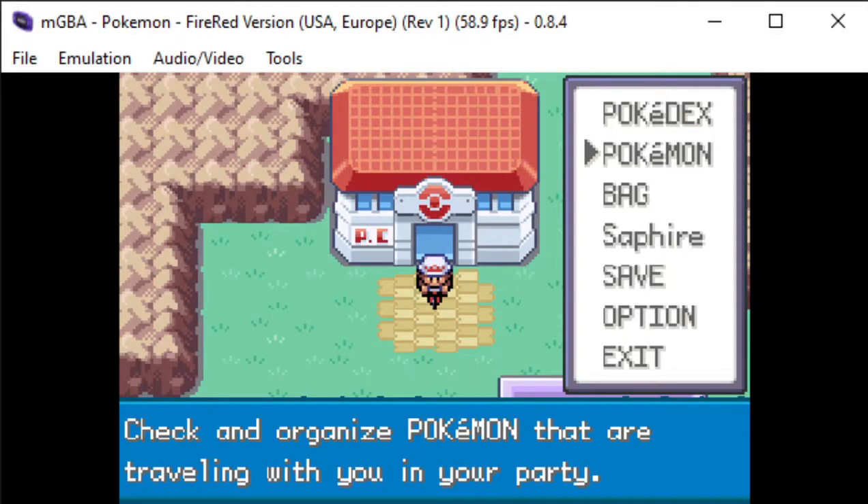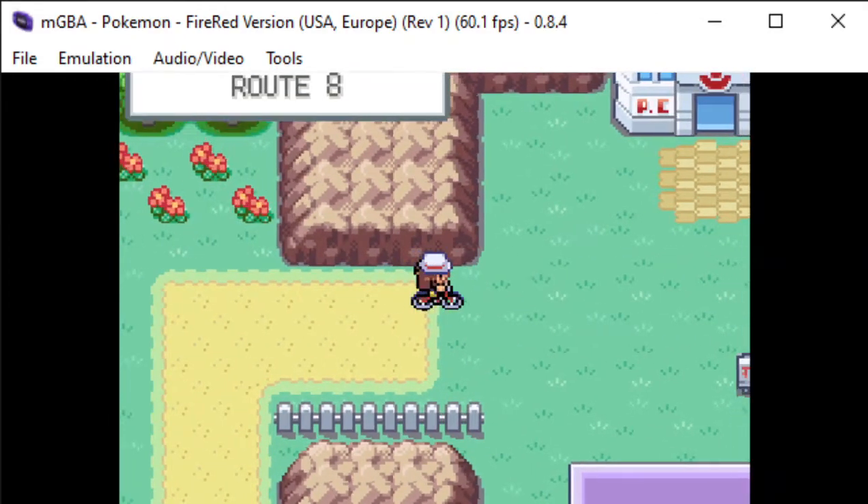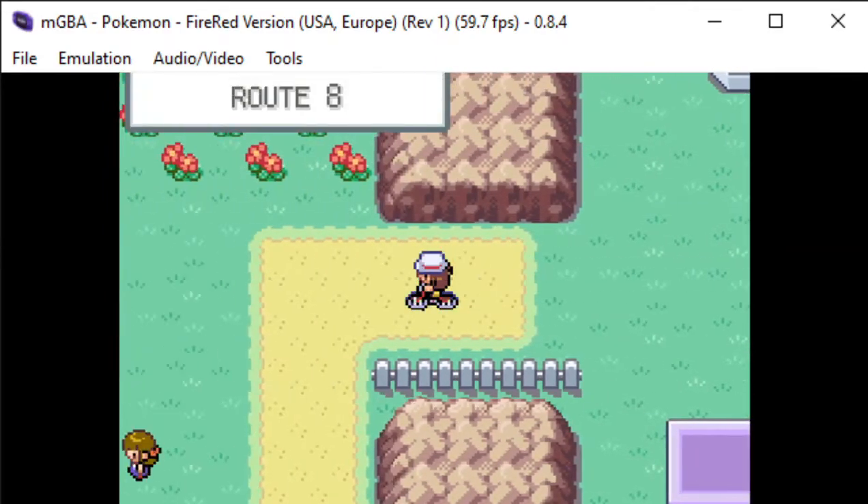So, Primeape is pretty simple to get. First things first, you get to catch a Mankey, and Mankey can be found in a couple areas. I've made a video on how to get Mankey.